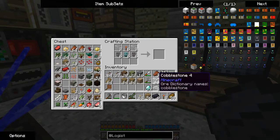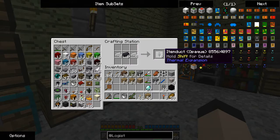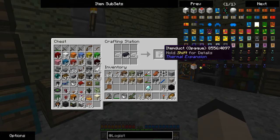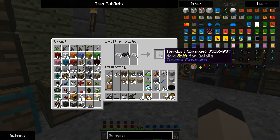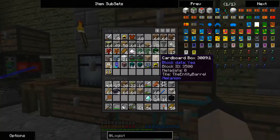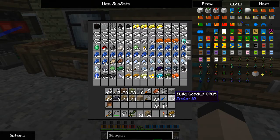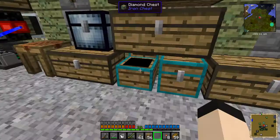The cool thing about the TE ducts is you can easily determine what they are — item ducts are a grayish color, and that's how you know it's made of tin. The fluid ducts are a copper color, because they're made from copper. So that's extremely helpful and an easy way to remember what's where. I'm going to have to get more diamonds, but that's not really an issue — the digital miner will handle that.